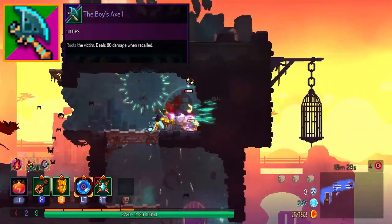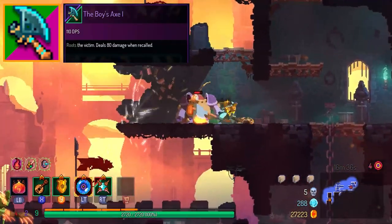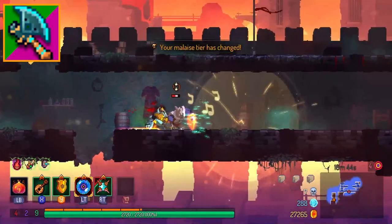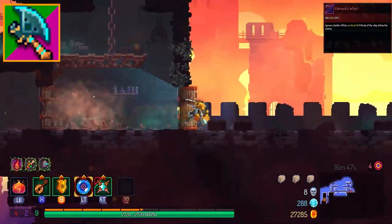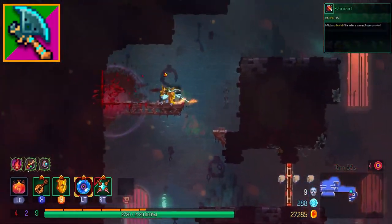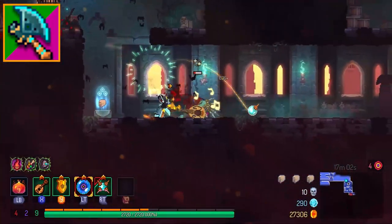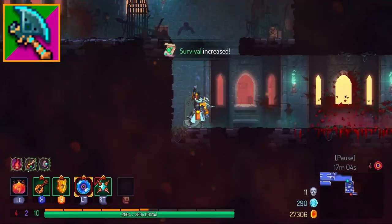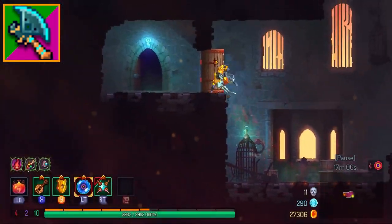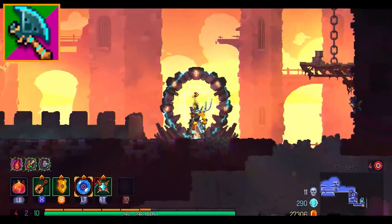Next up, the Boy's Axe. Just like the War Javelin it isn't something you'd pick up in your primary hand and is mostly situational, but there are way more opportunities to use it. You can pair it with Valmont's Whip to root the enemy in the critical sweet spot, or pair it with the Nutcracker since it does critical damage to rooted enemies. There are a ton of other options as well. Because of its versatility and utility potential, the Boy's Axe is B-tier.